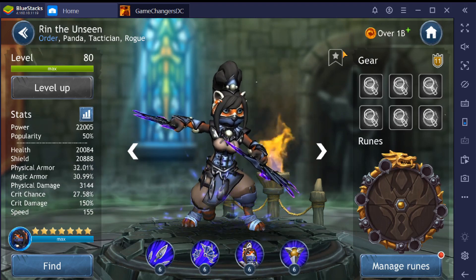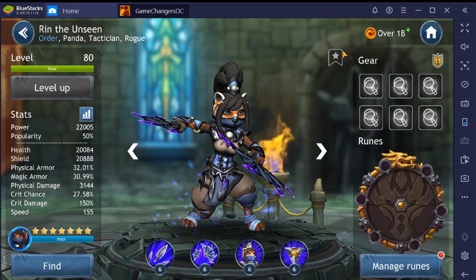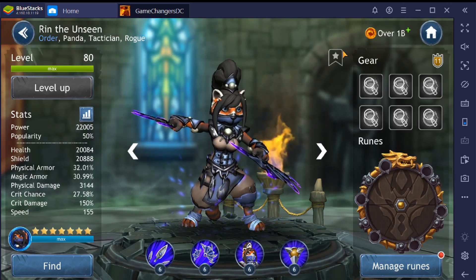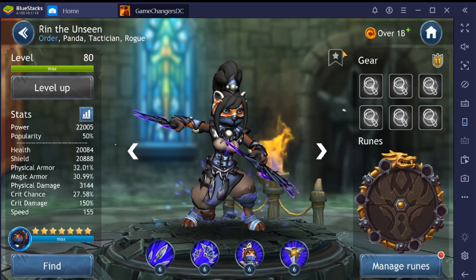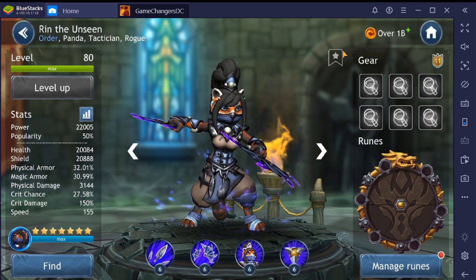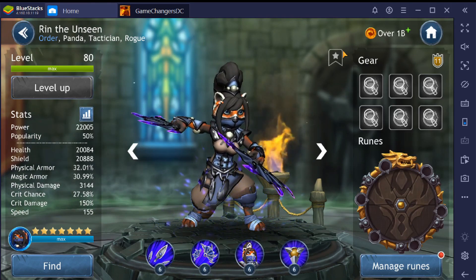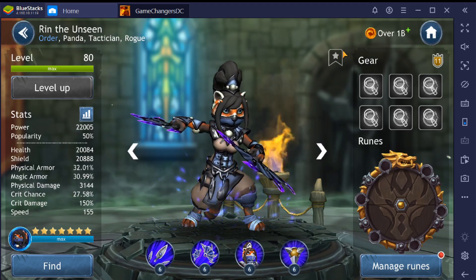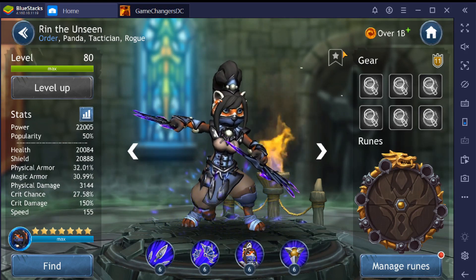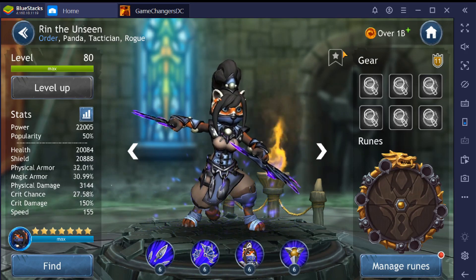From her move kit, she needs physical damage. She's feeding herself turn meter, so speed might not be as important as we think — we'll have to mess around with that. Good thing she doesn't need potency because it's only at one percent. But she does nothing to really help her survivability. So taking that into account, how can we rune this character? There are a bunch of ways: damage with a critical chance set, damage with a health set, damage with an armor set, damage with a tenacity set, speed with health or critical chance.